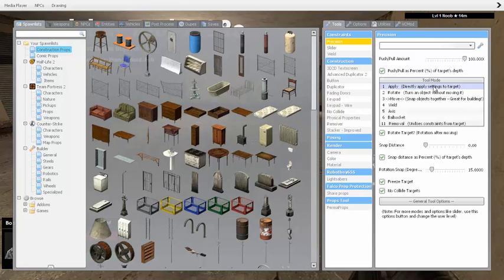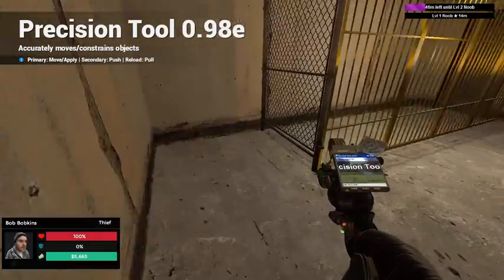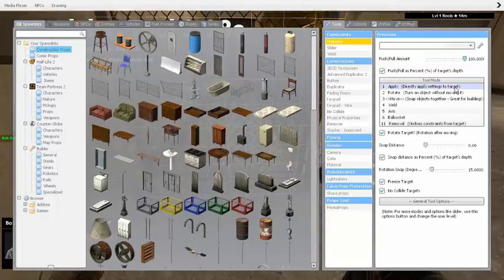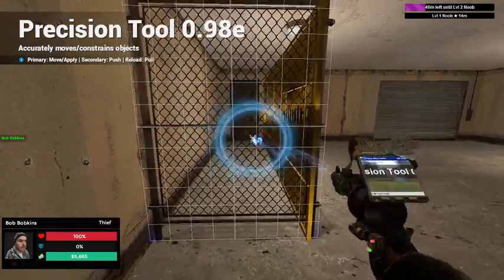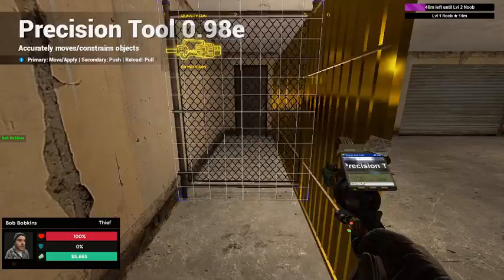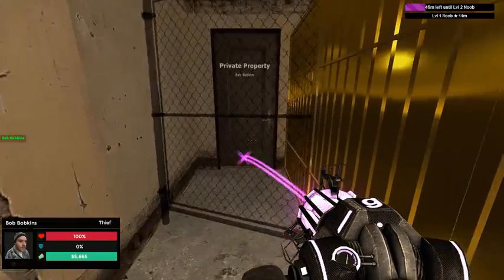Precision is another good tool to use. You can move stuff, you can do a bunch of stuff, and you can push and pull it. Usually I just use push and pull. Also apply — that will straighten the prop out, and then you can push it, or you could use your physics gun, which isn't always that good.